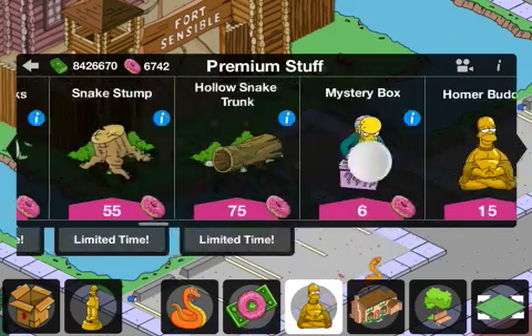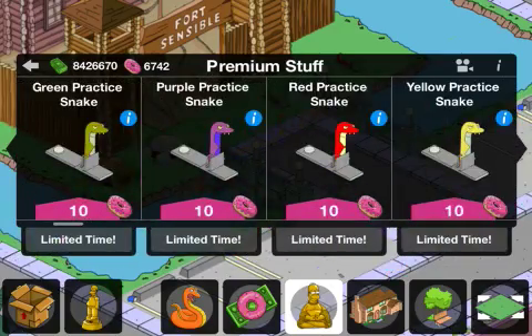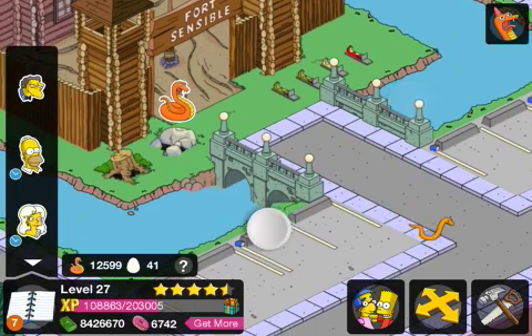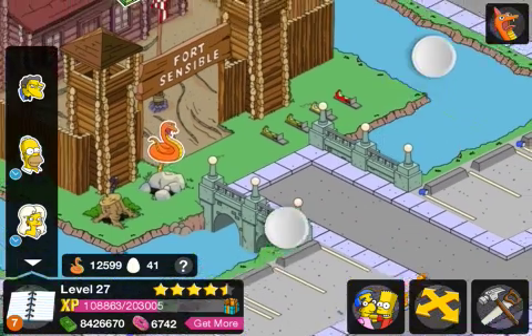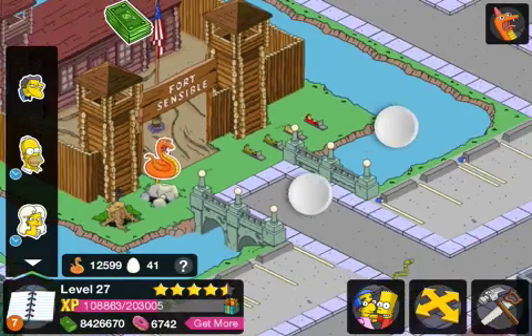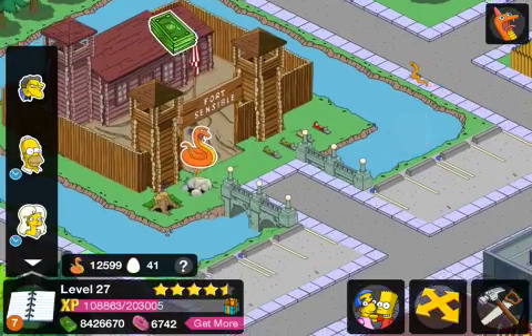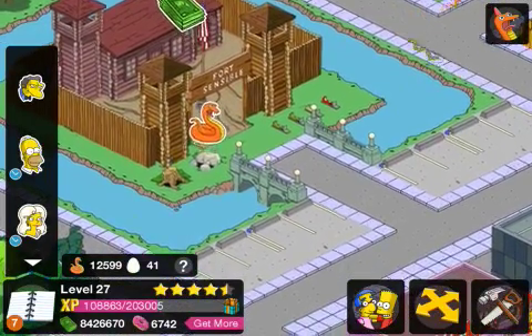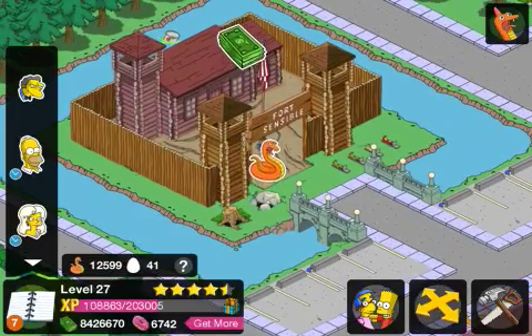So I've currently got all of these things here. For 10 donuts they're not too bad, but they're really small and they don't make too much of an appearance. They're still nice to have for 10 donuts, and as a limited time only item I would definitely recommend getting them if you have the spare donuts. So yeah guys, that was a look at Ninja Homa. Next I'll be reviewing Fort Sensible. Stay tuned for more videos guys and thanks for watching.